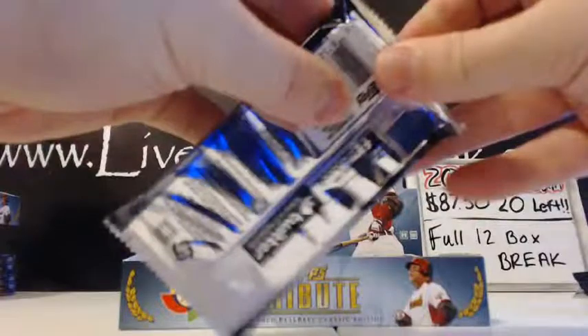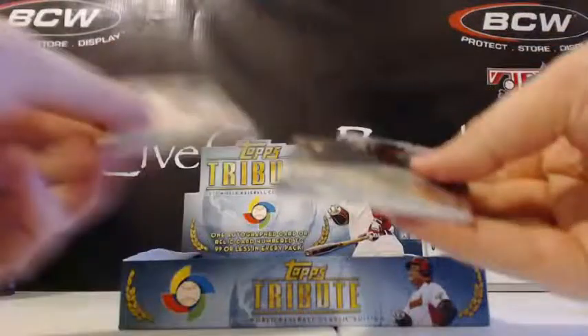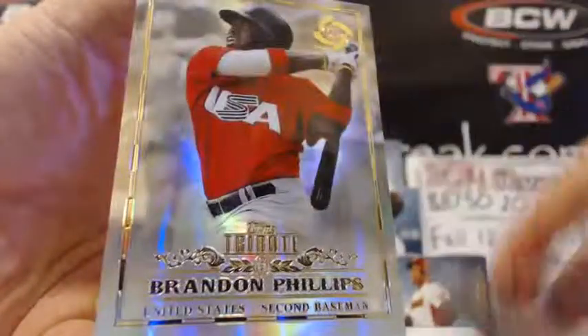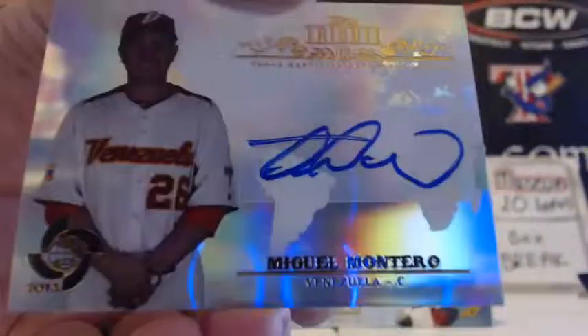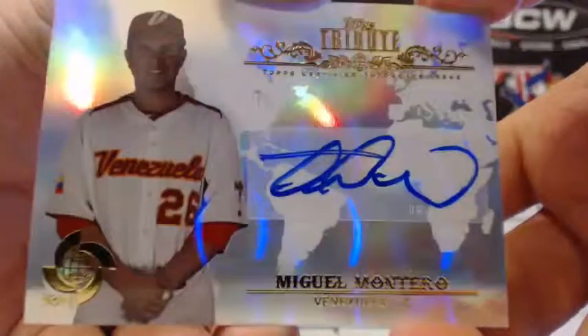Next up, another fat pack — I thought that was going to be a patch. Filippo Ma, Team Canada, Yang, Victorino, and Brandon Phillips in the auto. Nice one there. Miguel Montero for Venezuela — Diamondbacks all-star catcher. Good deal.